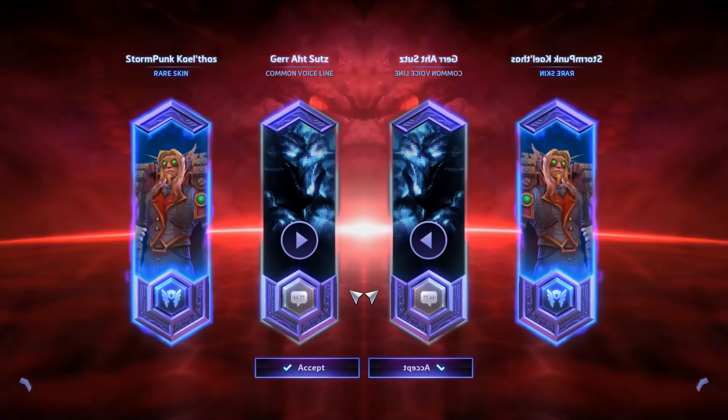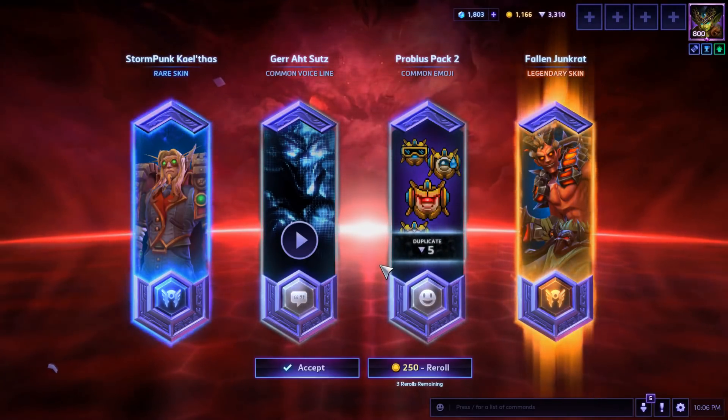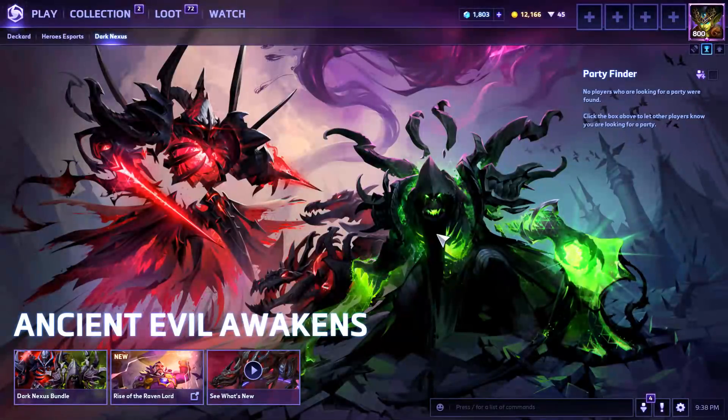Legendary baby! Fallen Junkrat — that's an awesome Junkrat skin. You're opening all my boxes. Gotcha!